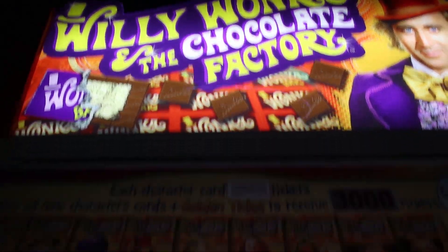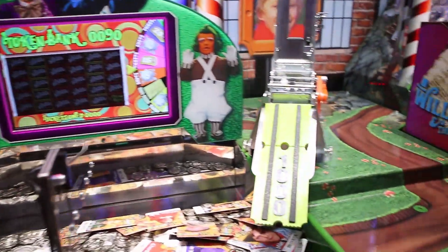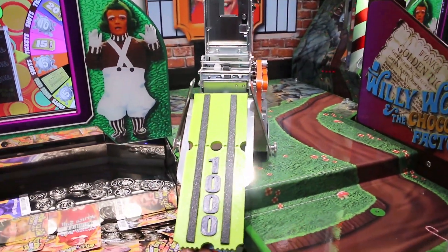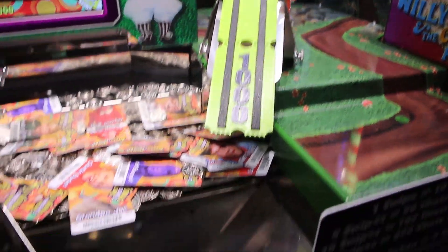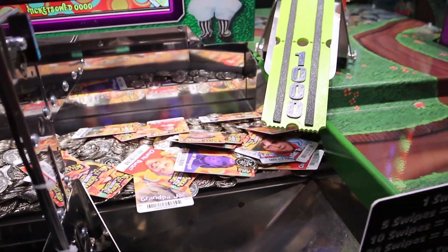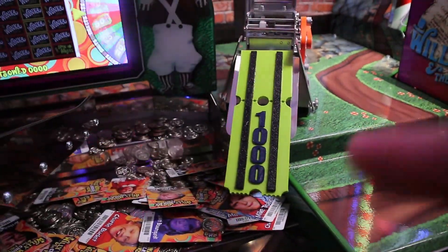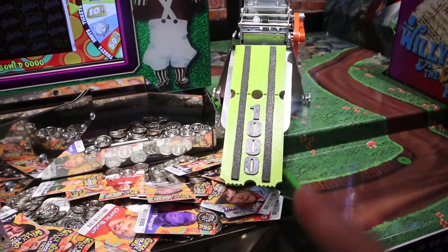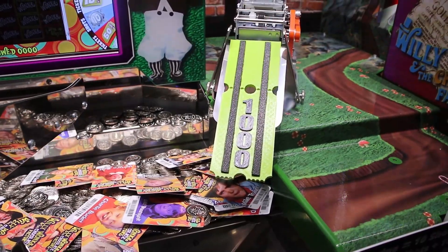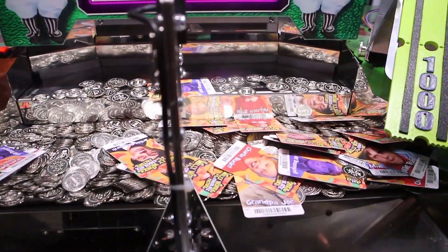Today I'm at the Willy Wonka and the Chocolate Factory coin pusher, but at a different one I've never really played before. This one's unique in the fact that if you get the golden ticket, it instantly vends it to you — so you don't have to work it off the play field. You get an insta-win. This is at Zone 28, and I actually 3D printed this on my printer because the golden ticket cards were sticking to the metal, so we needed something for them to slide down. We're going to see if we can land that today and see how many cards we can get.